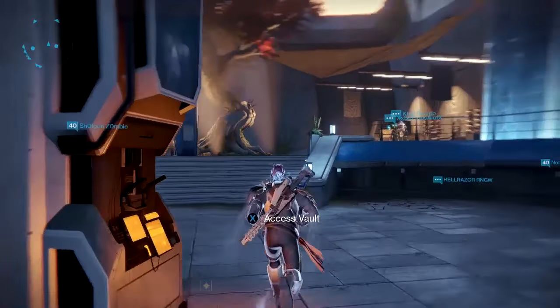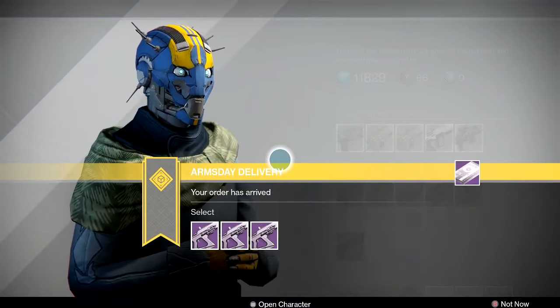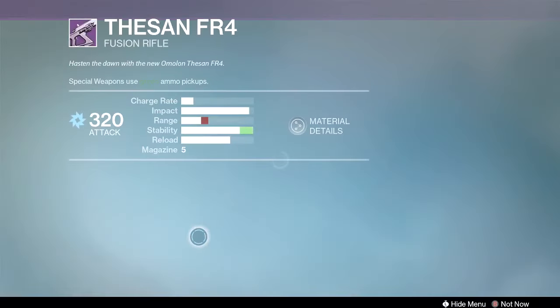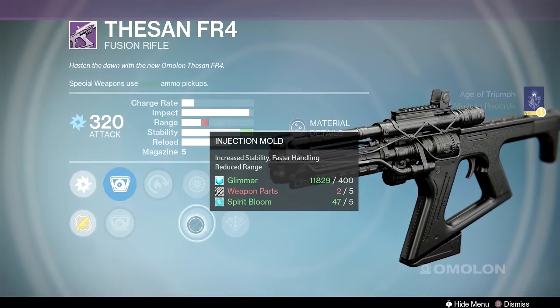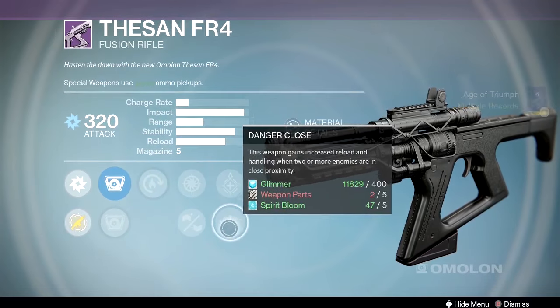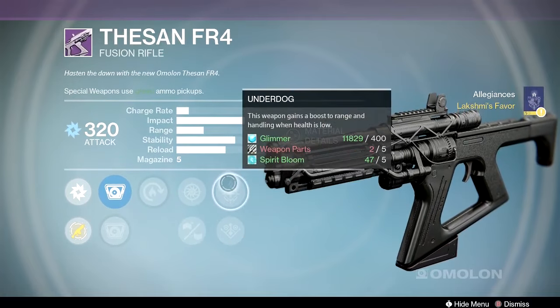Now for the bonus packages. We've got the Omolon Kumakatok HC4, the Omolon Thesan FR4, and the Häkke Herja-D to look at on my Titan. The Thesan is an extremely good fusion rifle — high impact, low charge rate, but solid. One roll has injection mold, hot swap, underdog, and danger close. Underdog is okay but being on low health with a fusion rifle is trouble.